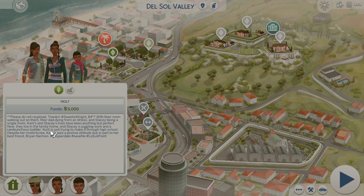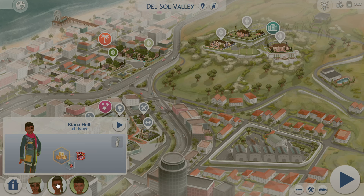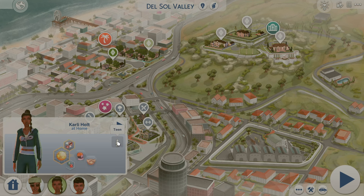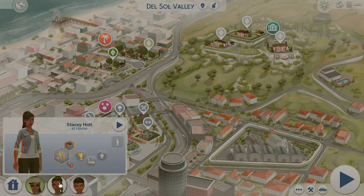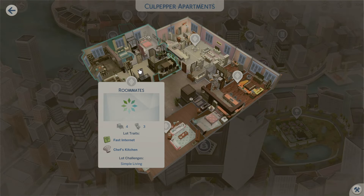Carly is just trying to make it through high school, and despite her misfortunes keeps a positive attitude thanks to her best friend Brian Harman. Stacy is a young adult — her toddler is now a child in game — and Carly is still a teen. They're all living together taking care of each other. I like that story. Now we're back in San Myshuno and I want to show you guys some households.